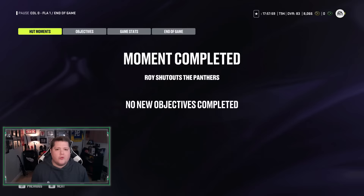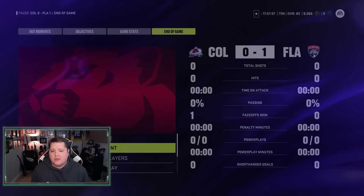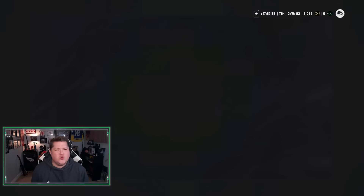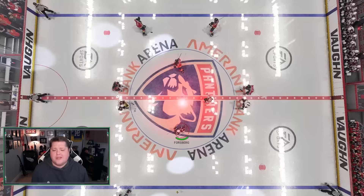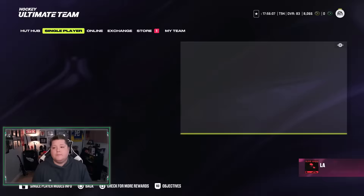We're on the last one here and I'm going to score the goal so we get the extra objectives. We'll retry the moment and get the one-goal player and two-goal player pack. Might as well complete them and get the actual moment done — score a goal and finish this off. We're done, we have it.